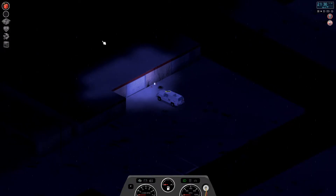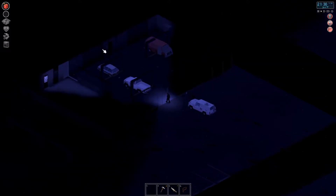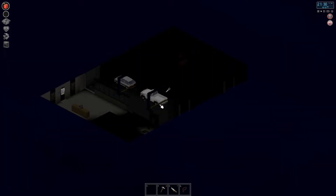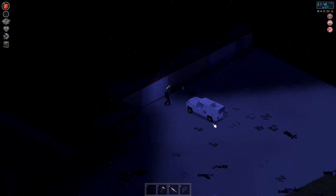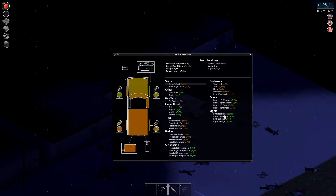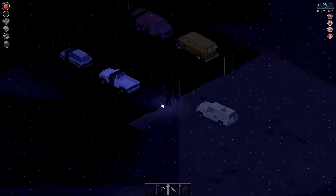Now we are here. All right, so now we have a vehicle. We should probably re-get some food, go to bed. Let's go check the condition of this vehicle because I think this is going to be a parts vehicle. Yeah, I will bring it in and we will use this for parts, because I do like the other vehicle better. Let's just start rearranging stuff.